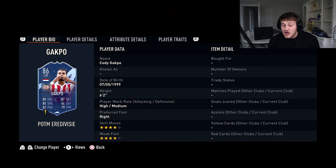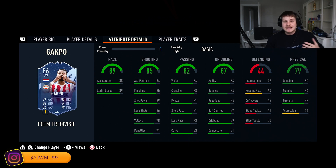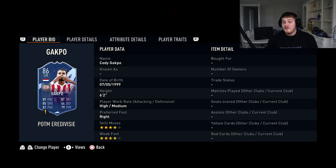For the left mid spot we've got Cody Gakpo — four star, four star, six foot two, at 24.9k, literally on the cusp of our budget. Incredible shooting, incredible crossing, great dribbling. He's six foot two with 82 strength so he won't lose the ball often. He's big, he's quick, he can hold the ball up — a fullback's nightmare. With 89 shot power, his power shots are absolutely phenomenal.